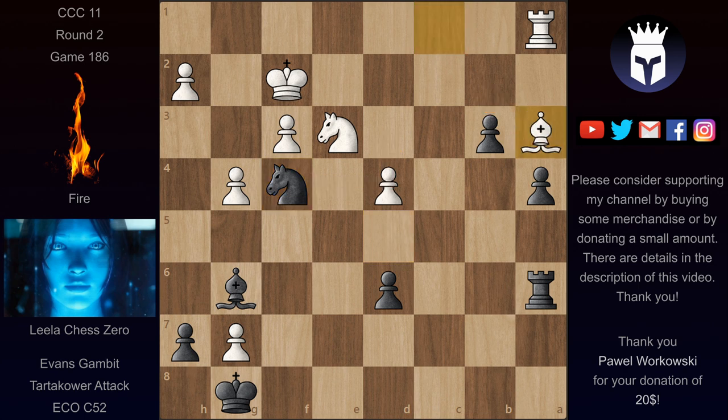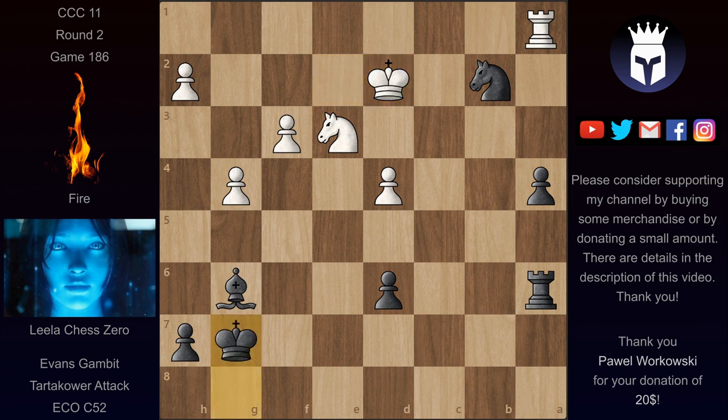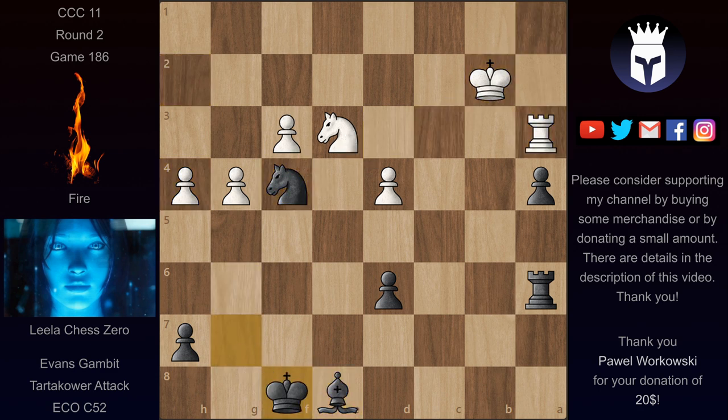We have Ba3, but Lila can give up the b-pawn to win the bishop. We have b2, and the bishop takes — there was no other choice as b1 is guarded. We have bishop takes, and now Nd3 check, winning the bishop. At this point the game is essentially over. Lila is a bishop up and white doesn't have any compensation. We have Kd2, king takes on g7, Kc3, Nd3, h4, Nf4, and some more moves.